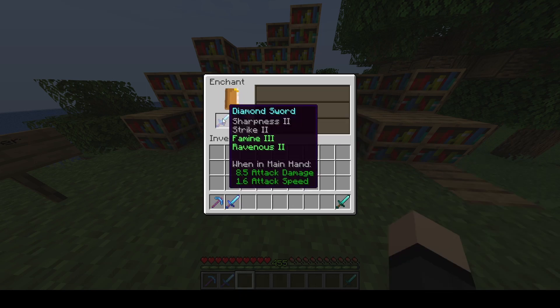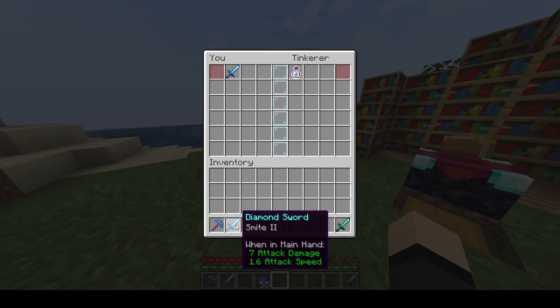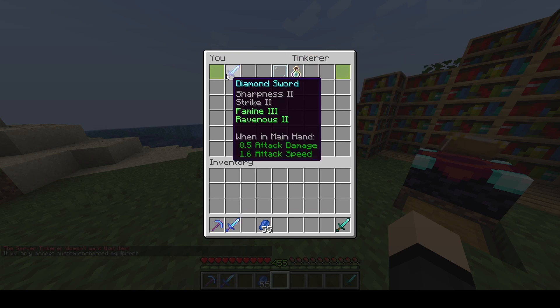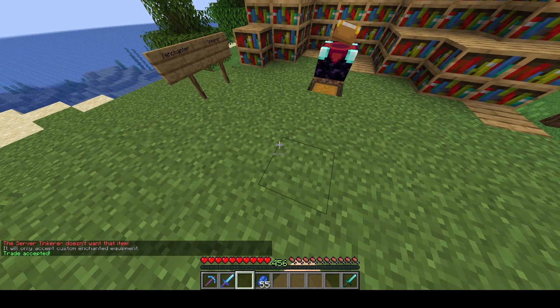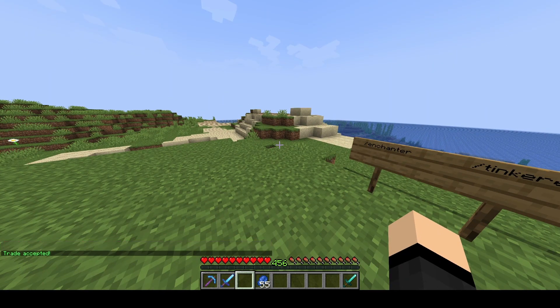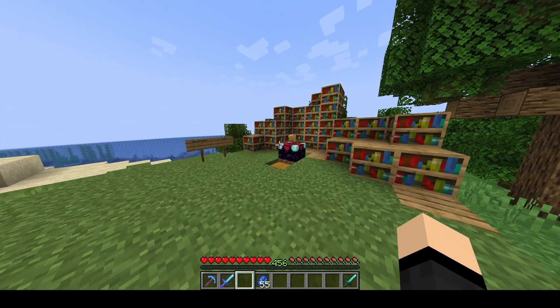We got Famine 2 and Ravenous 2. Now let's try out the Tinkerer. You just put the items that you don't want, click accept, and you will get experience bottles that you can claim back as experience. If you put items with custom enchants in there, you can get a success dust which you can use on books to increase success when applying.